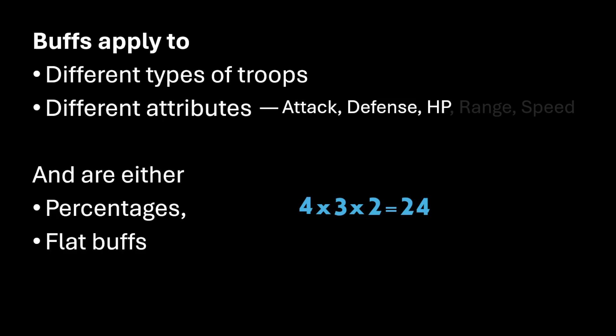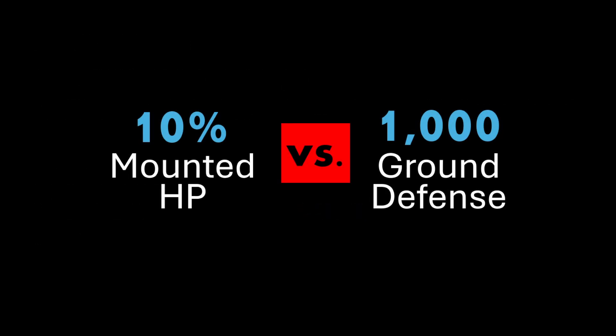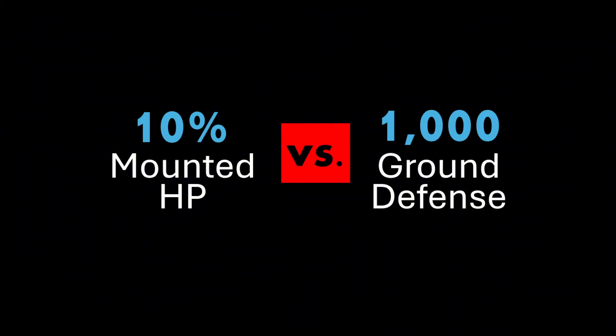These 24 combinations take different ranges of values, so which ones are more important? For example, is a 10% mounted HP buff better or a 1000 flat ground defense? The more accurate answers may depend on what troops the buffs are applied to and the situation. So I made a tool to compare different buffs and to better understand what they effectively mean for a certain keep or march.